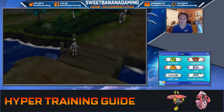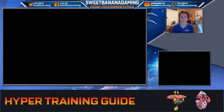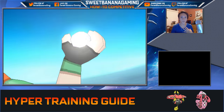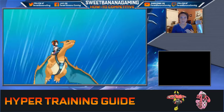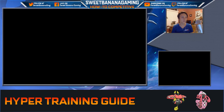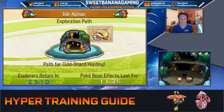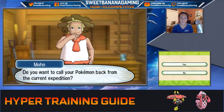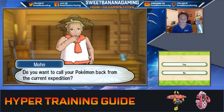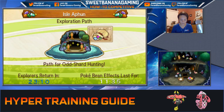I would reserve gold bottle caps since regular bottle caps are actually not too bad to come by. Method number two, which is the method I have been using for the most part — I've been doing this over the course of several days, basically since I've beaten the game. You can go into Isle of Fun on the exploration paths. My Pokemon are on an expedition, but I'm going to go ahead and call them back so you can see what it's like.